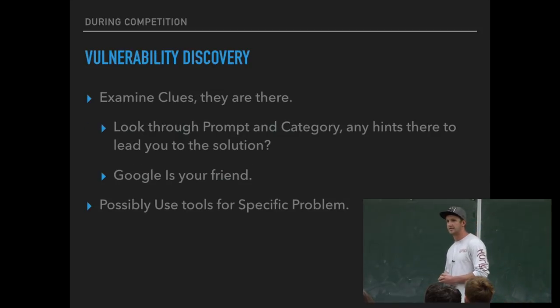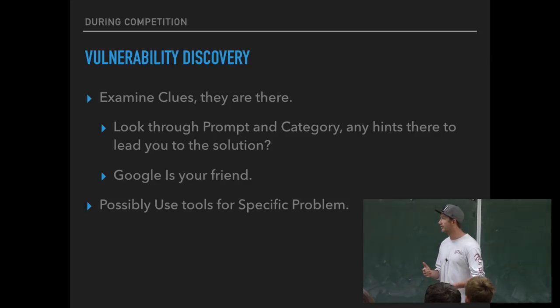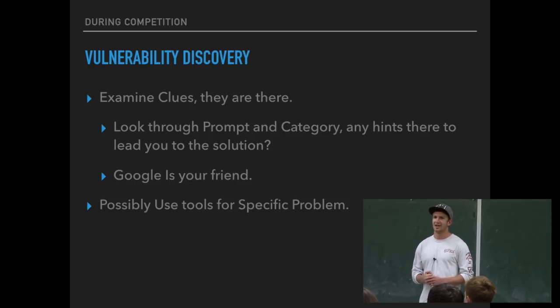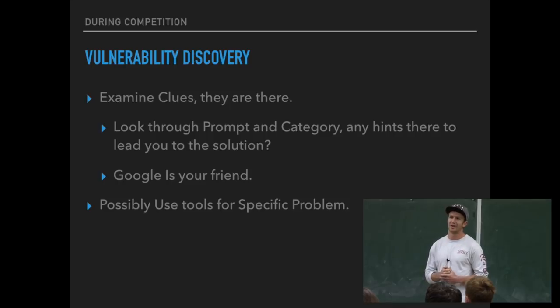There are two parts to CTF. First, you're looking for the vulnerability. You're given the prompt and want to find out, using all available information, where to look for the flag and how to get it. There are a million different ways to try, some more efficient than others. Reading the prompt and examining it for clues is very crucial. You might think it's a one-liner with no information, but usually that points to something — there's always a clue there.